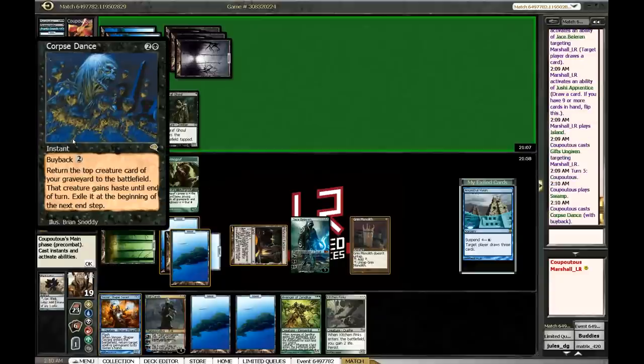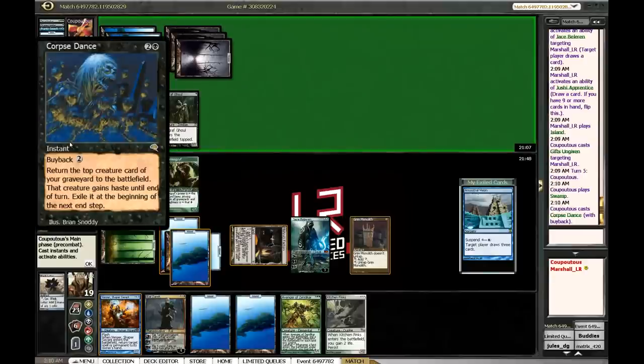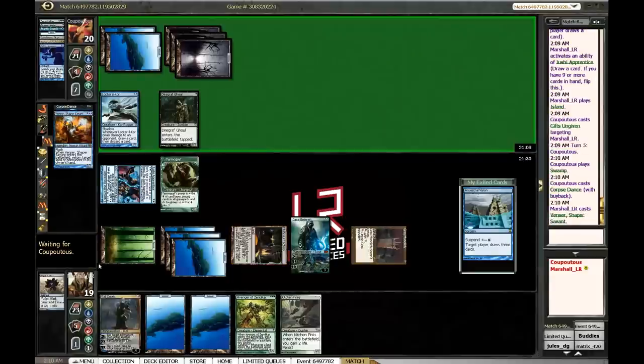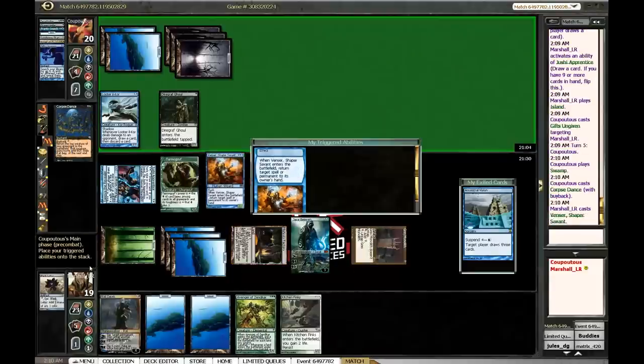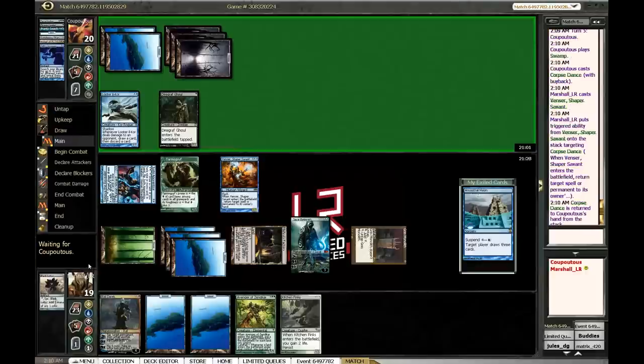Corpse Dance with buyback — return the top creature of your graveyard, which is Angel, to the battlefield; that creature gains haste; exile it. He's gonna play it and he's gonna blow something up. I might just need to pull the trigger on Venser here to get this thing off the table — he's gonna get to Angel of Despair. Yeah, I'm just gonna have to tempo him here. I'll put this thing back in his hand — and he doesn't get to do anything this turn. I get to draw a card and then draw another card.